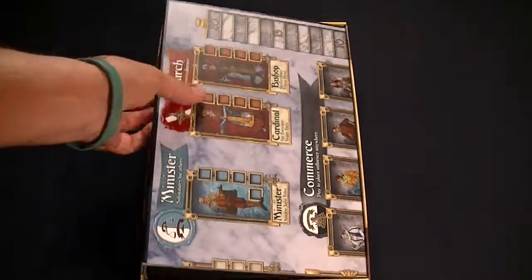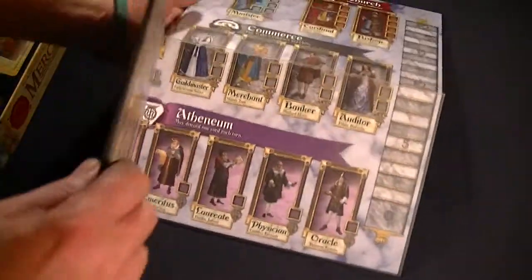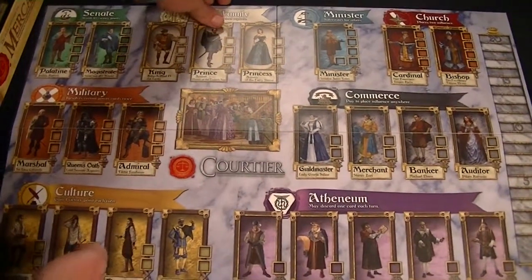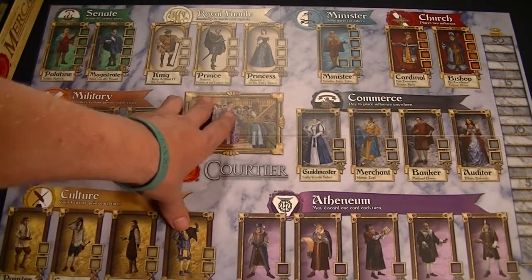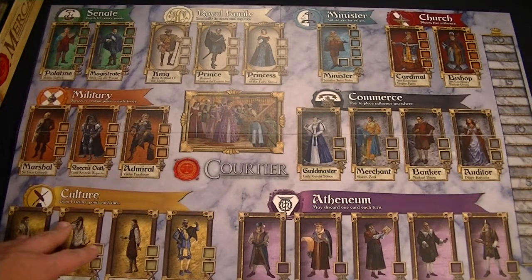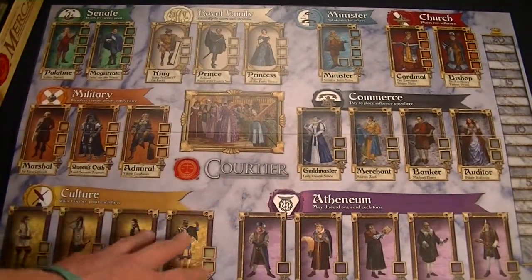I can see this is a map here, so let's open this up. The map is showing the various different personalities of the court: the king, the prince, the princess, guild master, the admiral. And it looks as if they're broken up into various different categories — the royal family, the church, commerce, military, and so on.